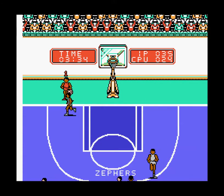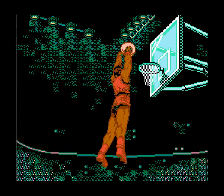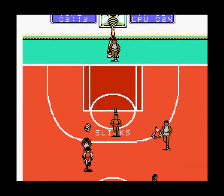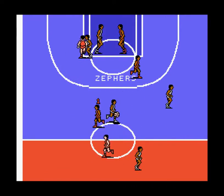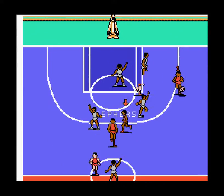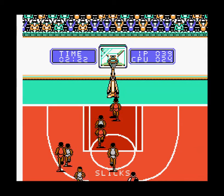Just a note on the AI for your teammates: basically you're the only person on your team that has any capability of defending anything. Don't depend on your teammates to try to steal or block any shots whatsoever — they will literally sit there and watch them dunk on their faces and do nothing. The AI of your teammates is abysmal; they just do absolutely nothing. They're just players that hang around so you can switch to them.